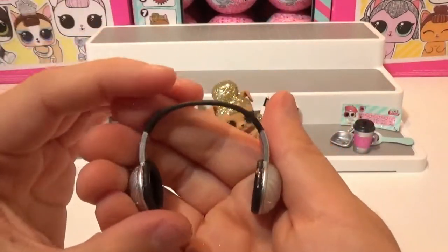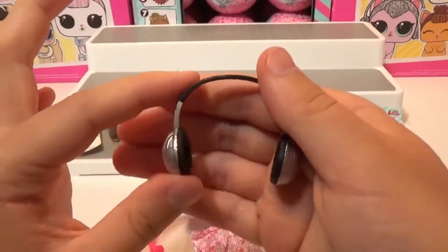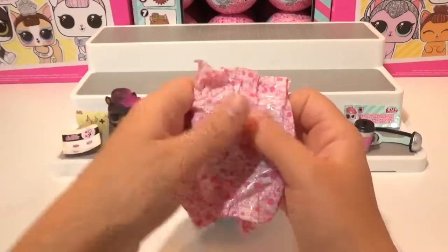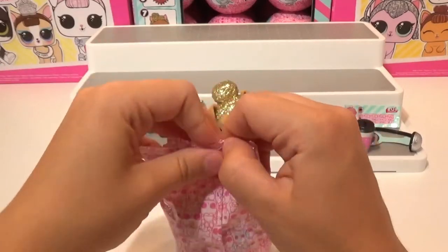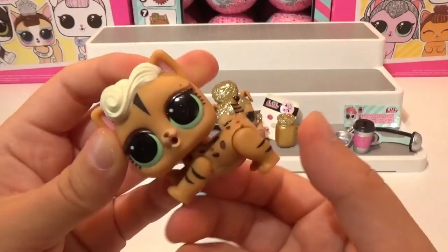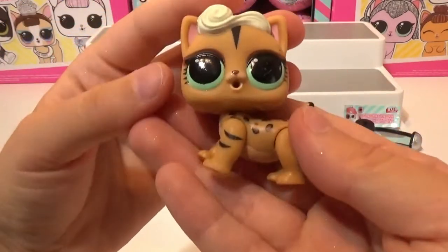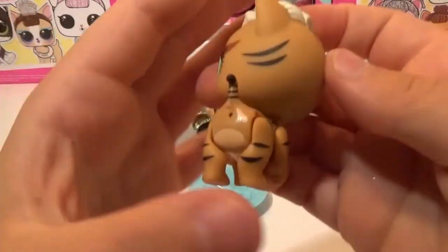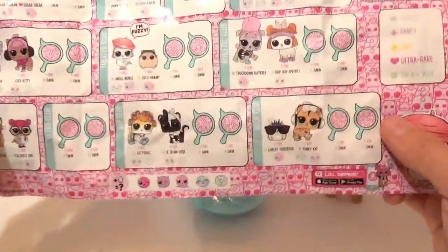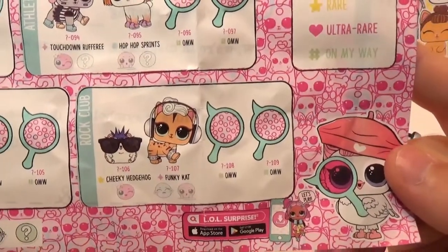Look at these headphones! I love the detail on these — super cute. It is black and silver. So let's check out who our pet is. Oh my goodness — it's like a little leopard kitty. Check out the print and detail on that. This is so, so cute. I love that color. She is so, so cute. Let's check the collector's guide: she is out of the rock club and she is a Funky Cat. She is super cute.